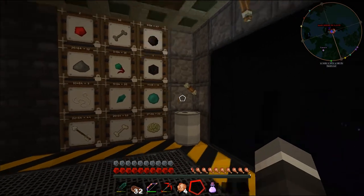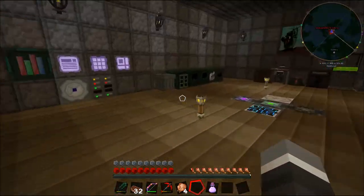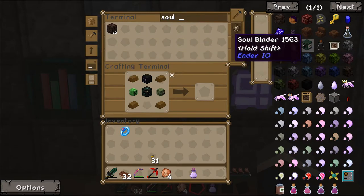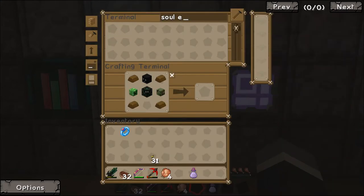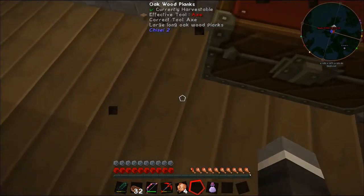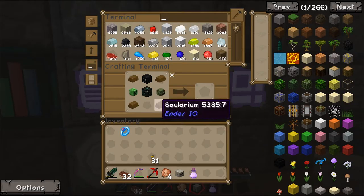I wonder if it takes a wither skeleton skull - it does take a wither skeleton skull. We'll just double check that recipe. It is not going to change. So that's a little bit of an issue. But I've got one out on the wall! Fantastic - boom, skelly skull! I knew I clicked those for a reason. Boom boom, that gives us a soul binder.